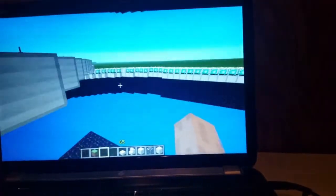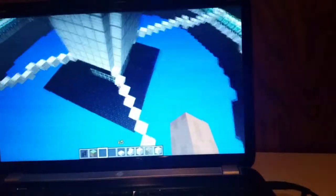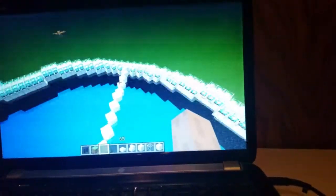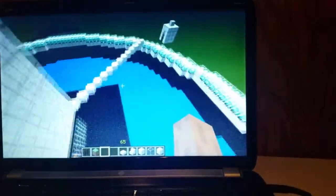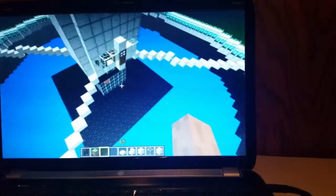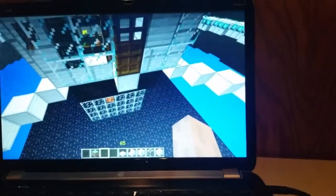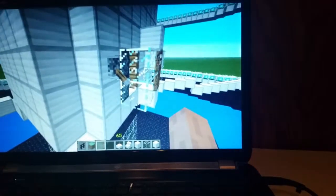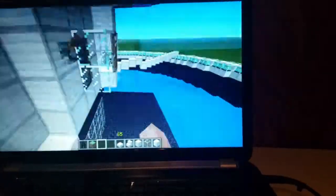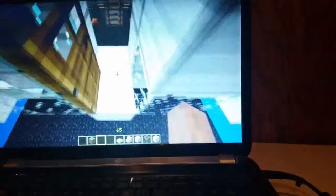Now let's go to the airlock. The steel rings are there to keep the rings connected to the spaceship. Let's open our sealed airlock door — there's an airlock so we don't lose any air when we head on in.